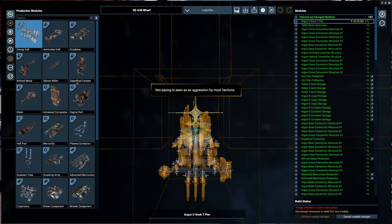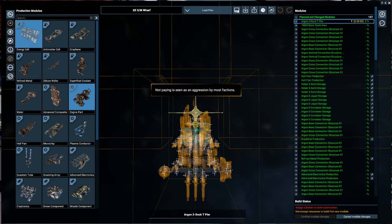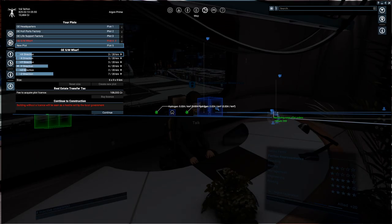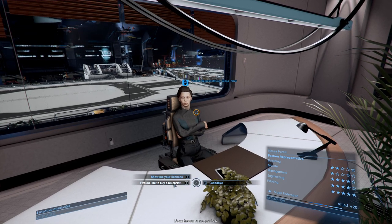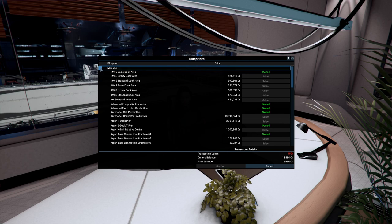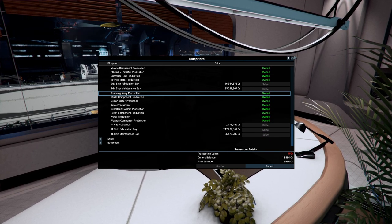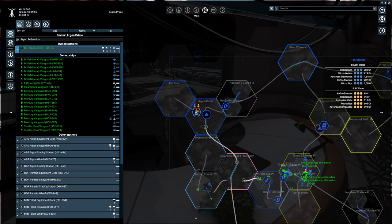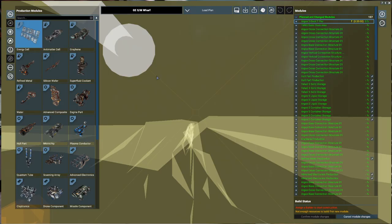I feel like we have production for it. Let's check the shipyard - scanning array production - we do own the blueprint, I just didn't see it in the list. Okay, so let's hop back over here and plan this build with scanning arrays.